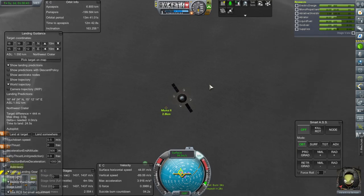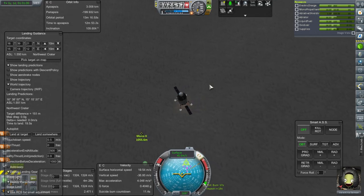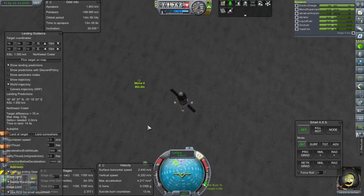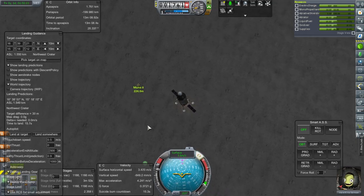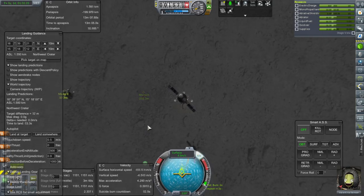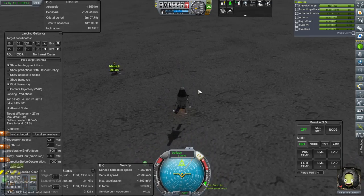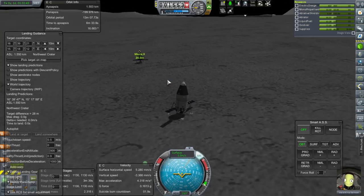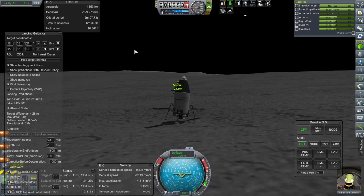Here we go — we don't have too much time left on the suicide burn countdown. Pointing this way seems to help. I'm running out of fuel here; I wanted to reserve a thousand. Okay — 28 meters altitude. SAS off so we can settle the pod.